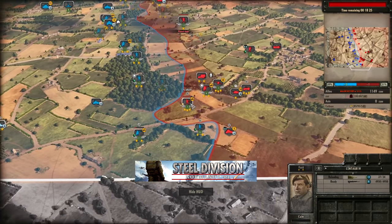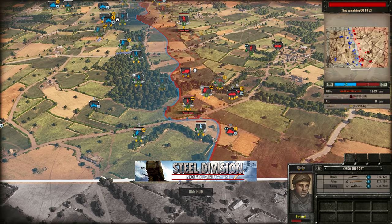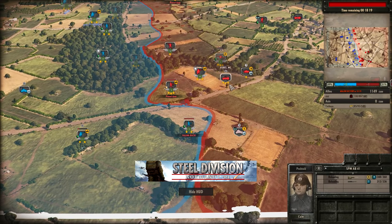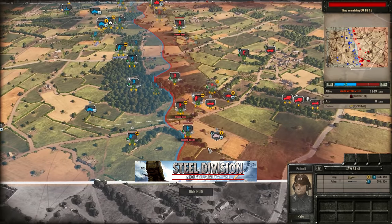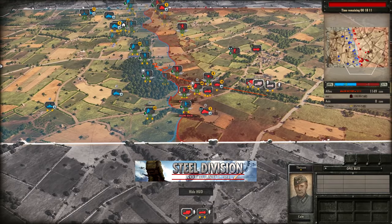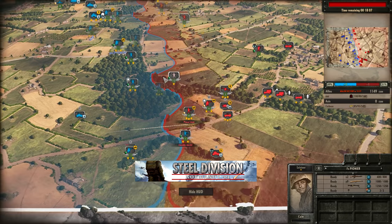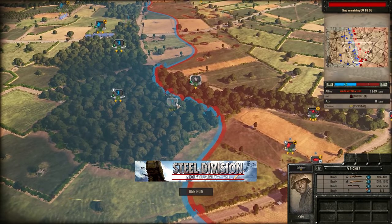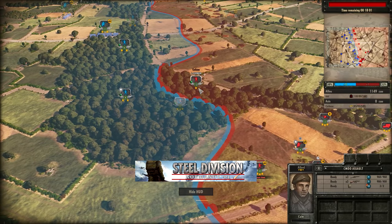Either way, the Centaur is going to engage on the bottom side — Fallschirmjägers being hit from a distance, taking a lot of damage. The Commando Assault supports are in the face of a Kubel MG, Stug III, and SPW AB-41 — that's not a place they want to be, and they're getting out of there. More reinforcing infantry is on the way to these forests now — Fallschirm Pioneers coming in to kill the Commando Assaults.